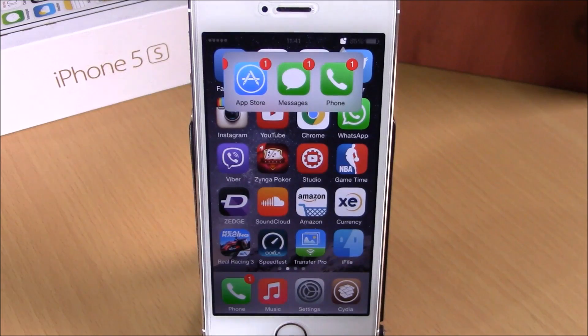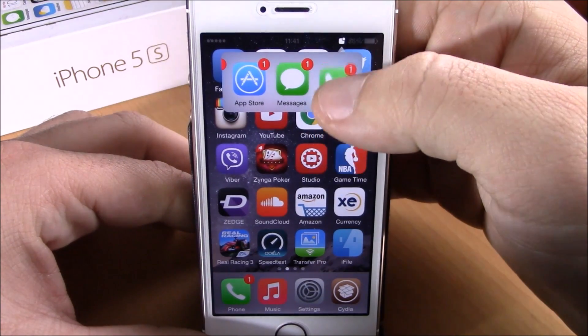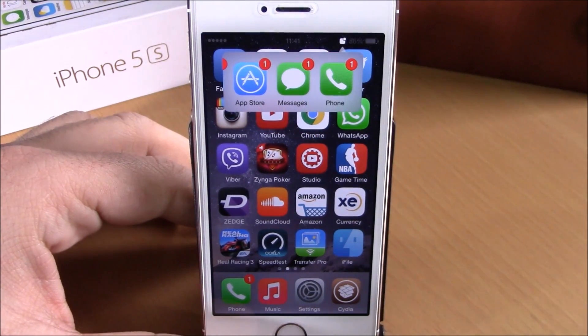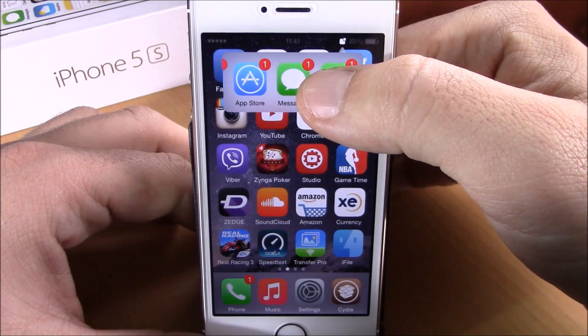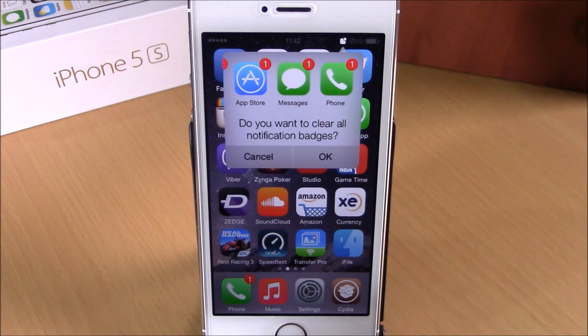Here I have all the apps that have badges, and I can easily go ahead and launch any of them directly from here. I can close them by simply swiping them up like this, or I can go ahead and tap one of them and hold it.